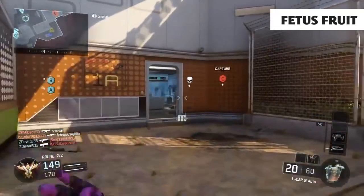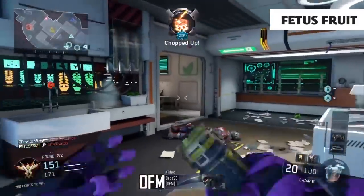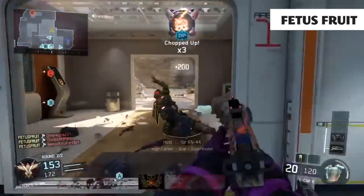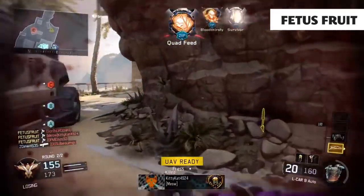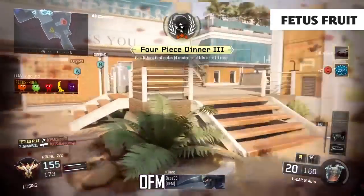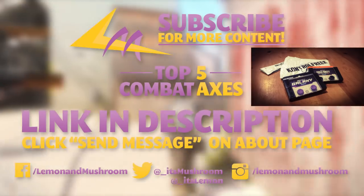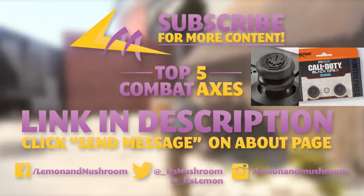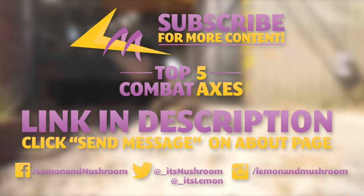At number one, we've got Fetus Fruit — he's finally hit the number one spot after appearing in two previous countdowns with some awesome feeds. In this clip he's getting an LCar Quest kill back there in Labs. He gets five kills in total, four on screen. The main highlight is that he stays alive going up against that one guy in the Labs. He's the winner of our Control Freaks this week, so Fetus Fruit make sure you hit us up on Twitter with your details so we can send you those Control Freaks.